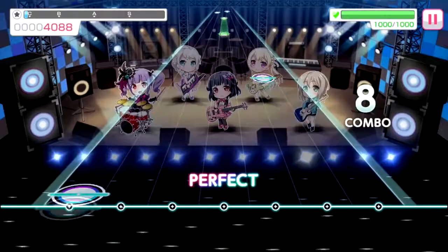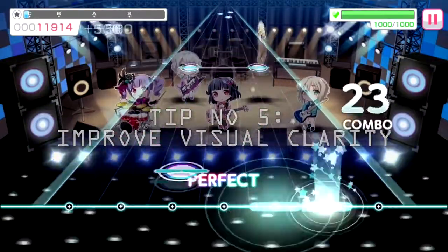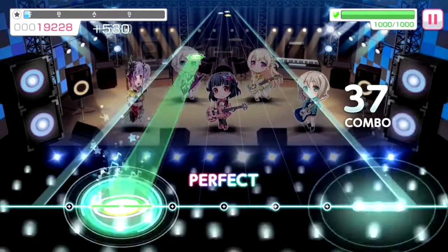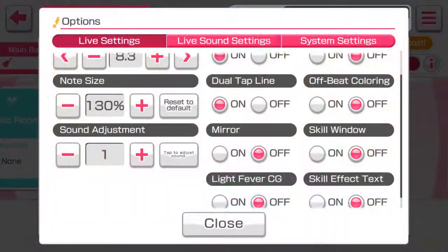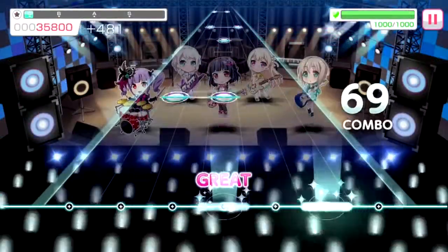So for my number 5 tip, it would be to improve your visual clarity. There are plenty of settings that can help you do this, such as disabling cut-ins, increasing the button size and speed, disabling the skill window and effect text. All these help to improve your readability. This will help you do harder maps easier, as there are a lot of fast notes on harder maps which you have to hit in a certain time window.